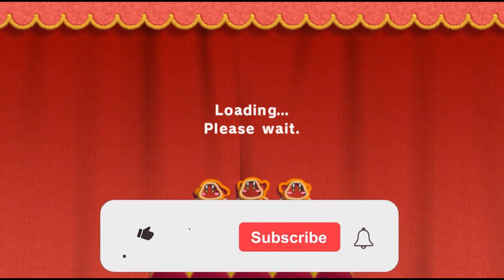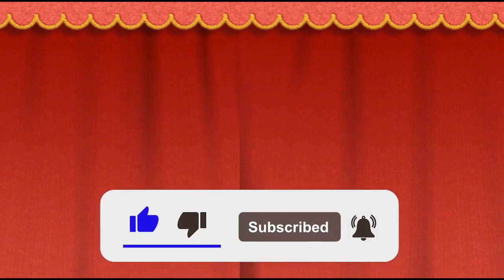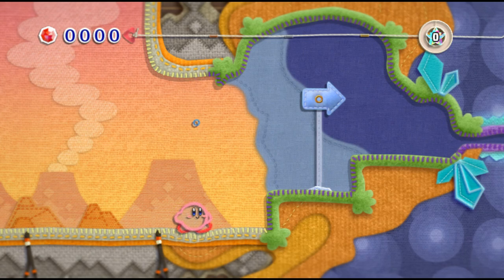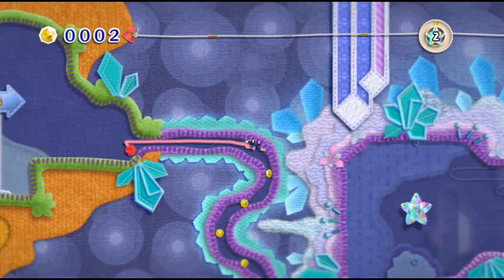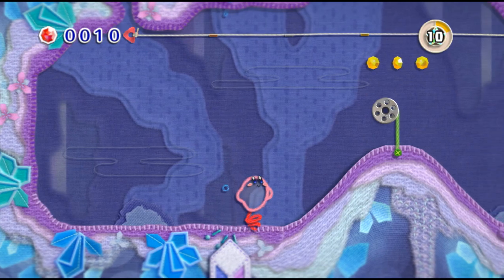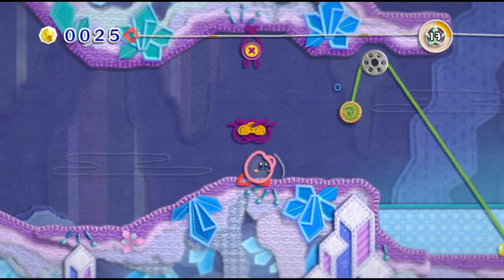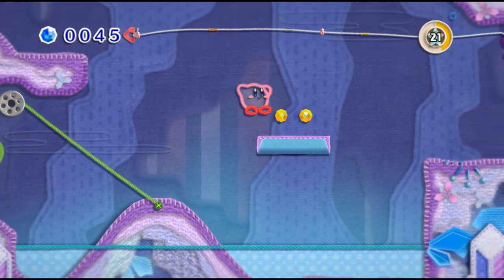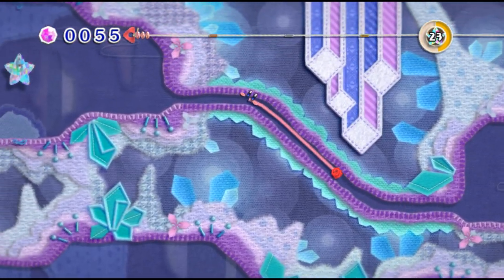This level reintroduces a mechanic that was introduced in the previous stage. I'm extremely disappointed that those drops of water don't do anything. And that being this, where Kirby turns into Thread. I don't think I mentioned it during the previous level, but it actually has a little bit more functionality in this level rather than the previous one. Also, those bats are a special yarn ball. When you roll them up and throw them, they split into three, which is actually very cool.